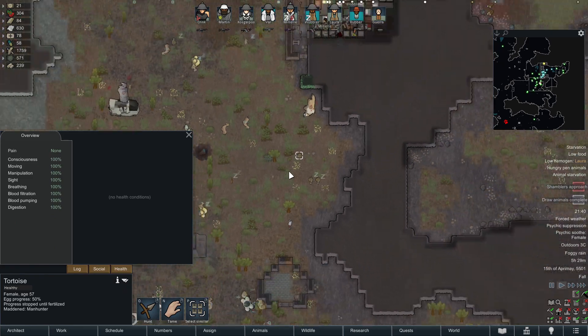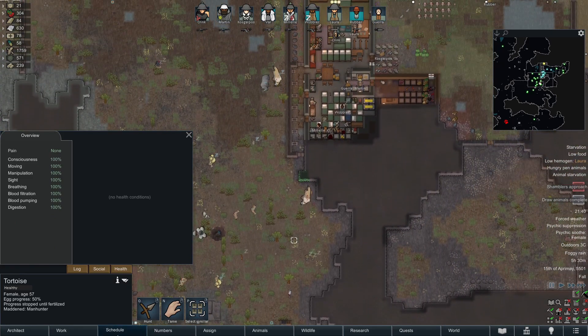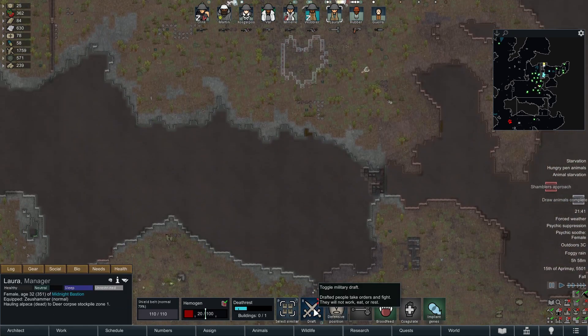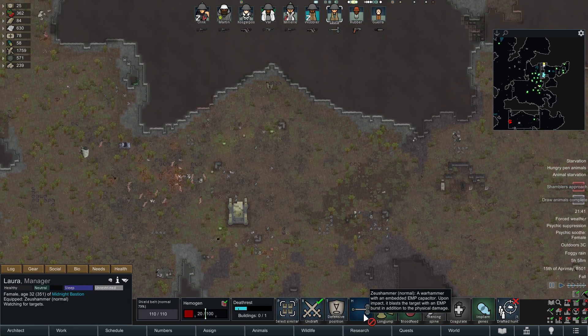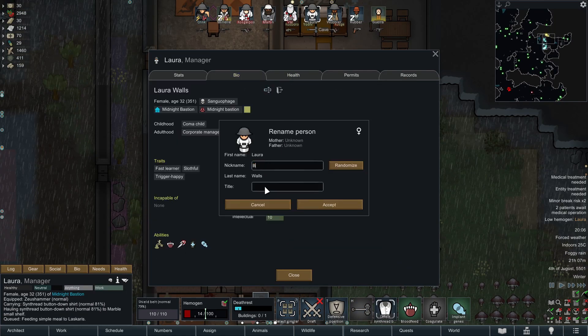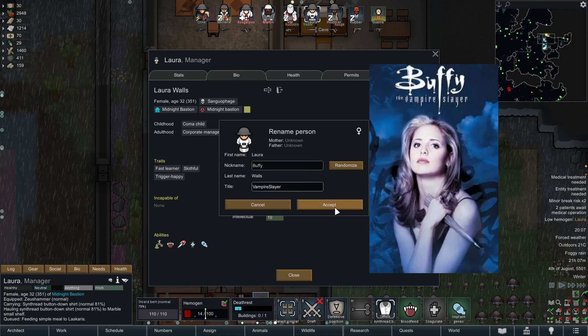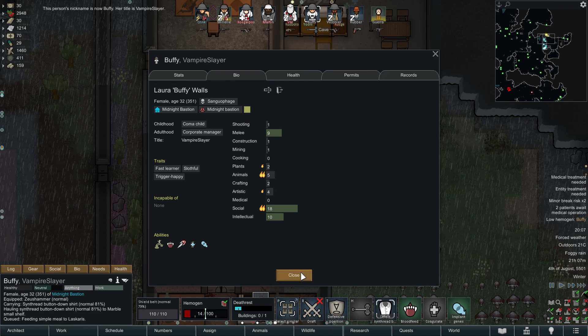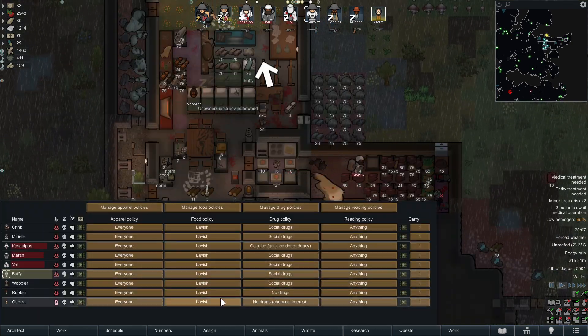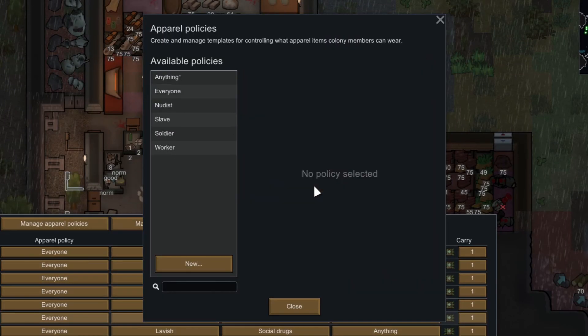We still have a manhunter tortoise. It's time to unrestrict everyone. Let's send Laura - actually I want to rename some colonists. First of all, Gora is not Laura anymore - she's Buffy. Buffy the Vampire Slayer, right? Yeah.